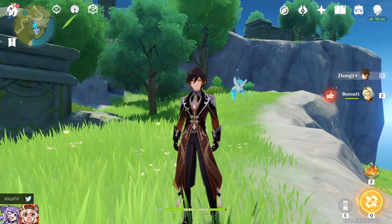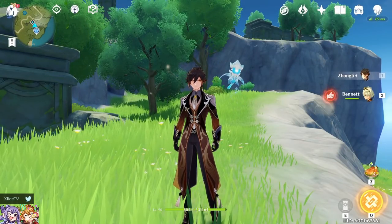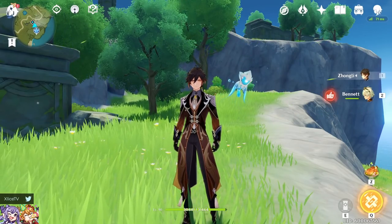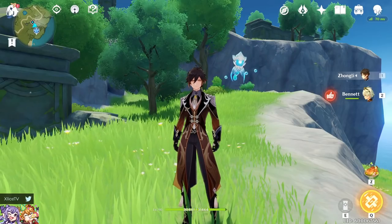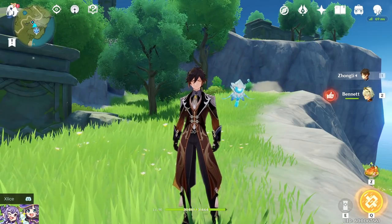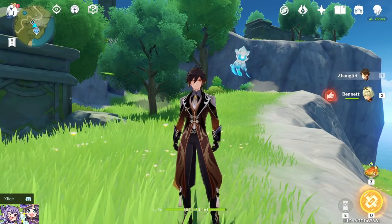Everything will be timestamped for your convenience. We will first begin with weapon comparison — taking a look at four-star and five-star weapons in tandem with the type of build I'm doing, which is a support Q nuke build with fast swapping.